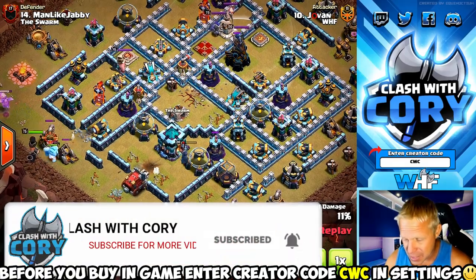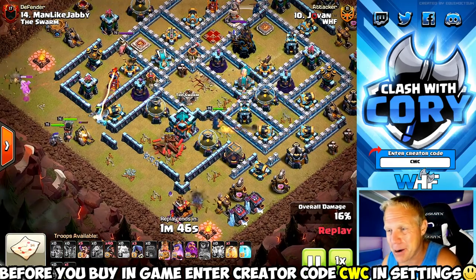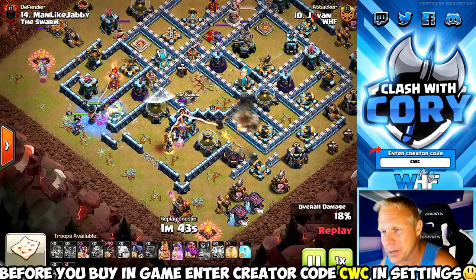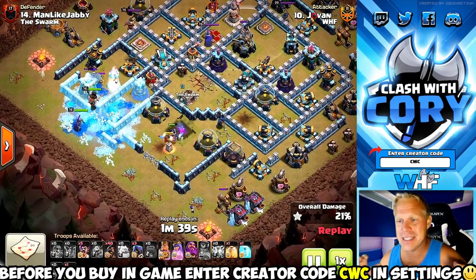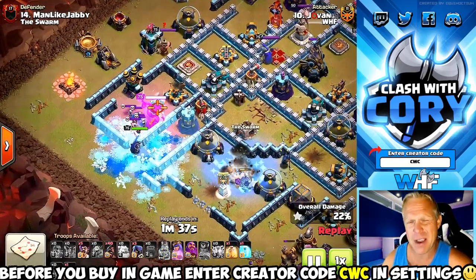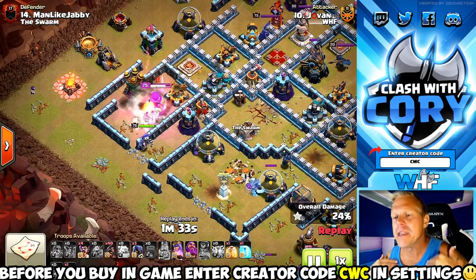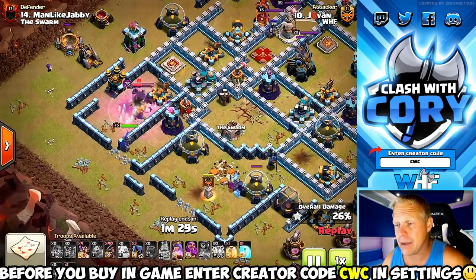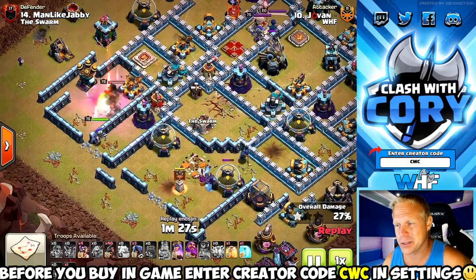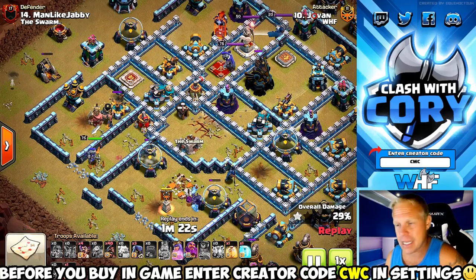Look at this brilliant move — he's Sueying that Royal Champion to take out the defenses around the Town Hall so this Wall Wrecker is going to make it in there unhindered. Inside that Wall Wrecker we've got some Super Goblins that are going to take down that Town Hall no problem. He had five or six barbarians in there first, so if there was a giant bomb or spring trap they would have sprung that before the Super Goblins came out. Town Hall's down, and he's still got a Yeti alive to wreck a few more defenses.